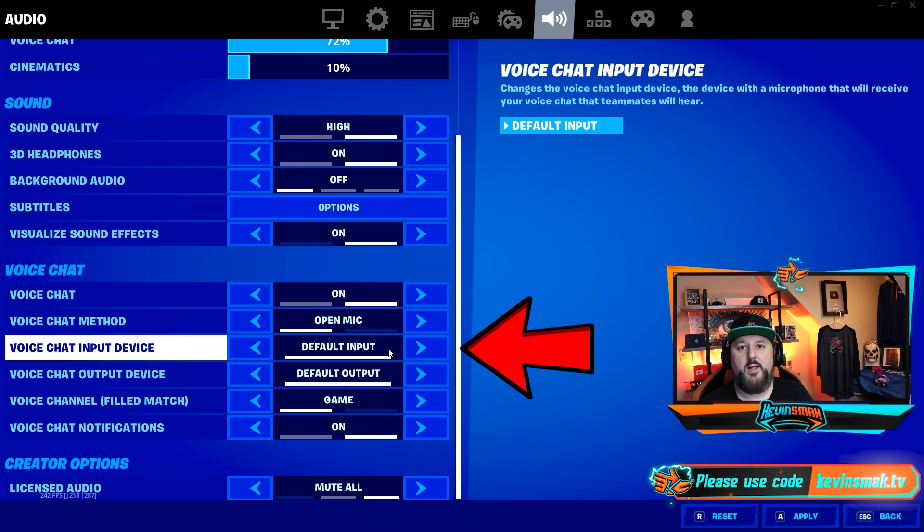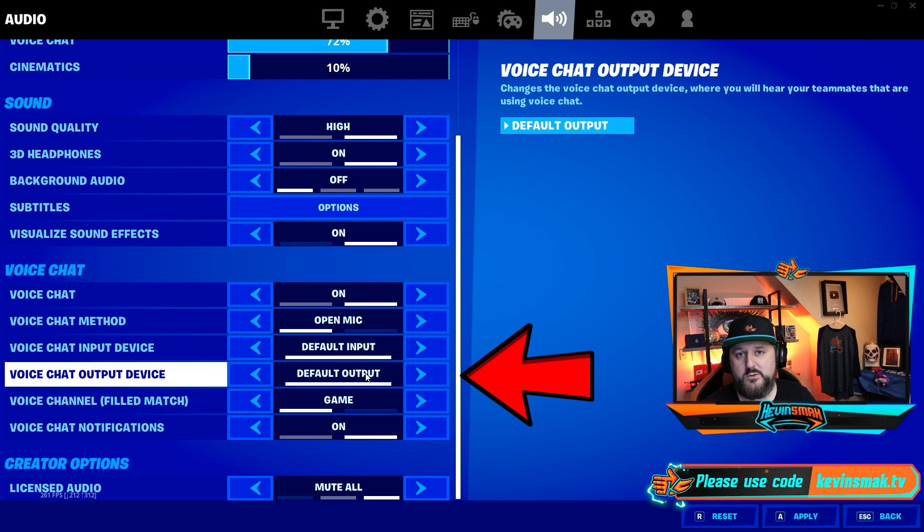Then we have Default Input — that's what the computer uses to talk into, like your microphone or headset. We want to leave it on default, which automatically picks up what your computer is currently using. If other apps are working on your computer like Skype, Discord, and other games, then default should be fine. If they're not, you may need to change some settings. We can leave this as is and then go to Default Output, which is basically your speakers or your headset — again, it's going to use whatever the default is on the computer, so just leave that alone.